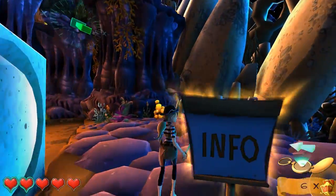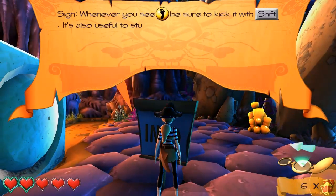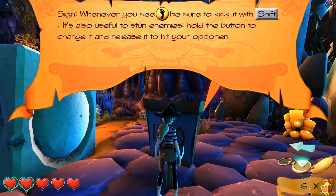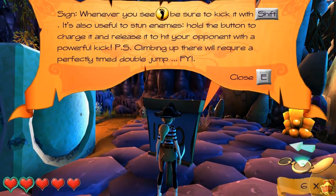Get these coins. There's all this info everywhere, but it's probably just telling me how to jump and stuff. Whenever you see the foot symbol, be sure to kick it with shift. It's also useful to stun enemies. Hold the button to charge it.